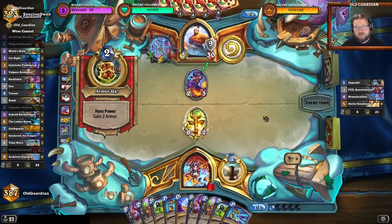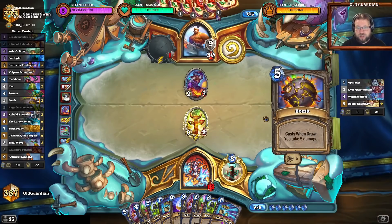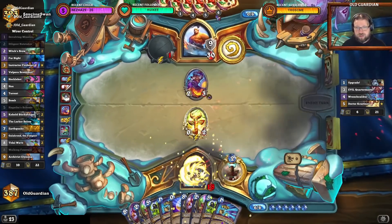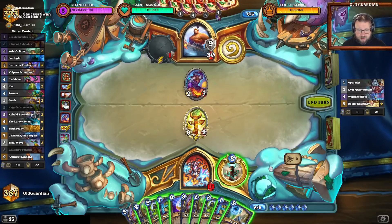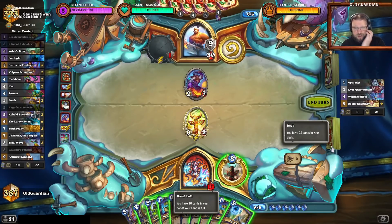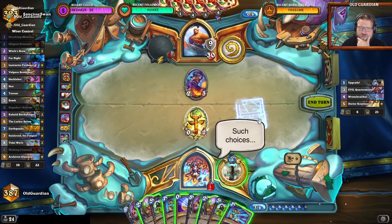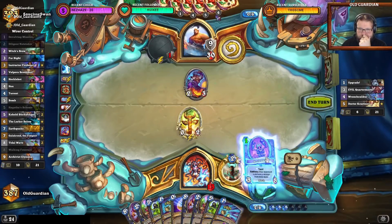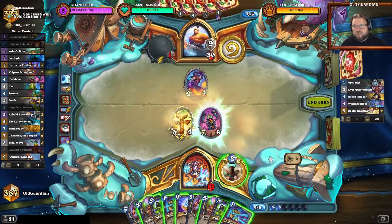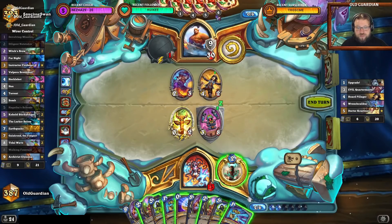You don't always win even if your deck is super favored. I am super favored here, but obviously I haven't found any of the tools that I need for this matchup, whereas the Warrior has had plenty. This is a tough position. I think I need the Far Sight. Let's see what I can pick up with that — it's a Horde Pillager. That's not bad.